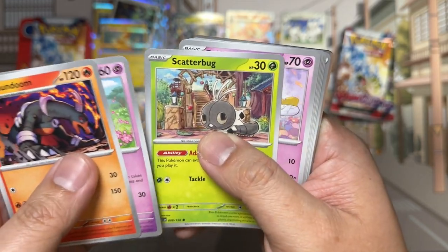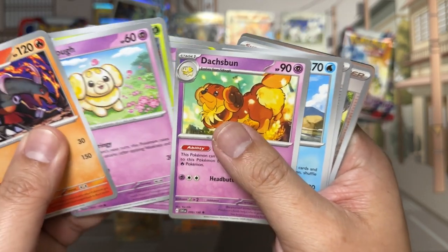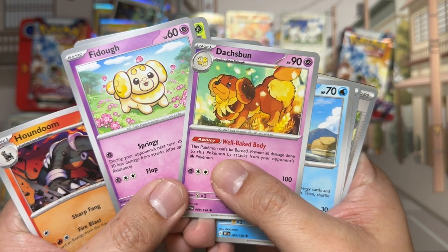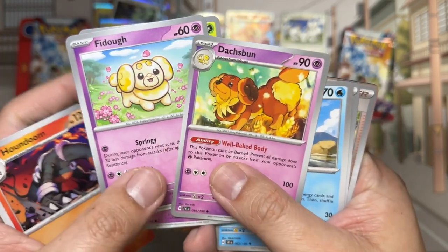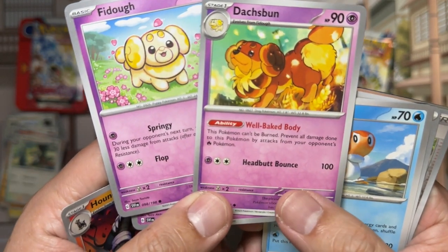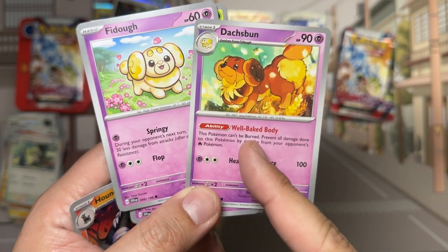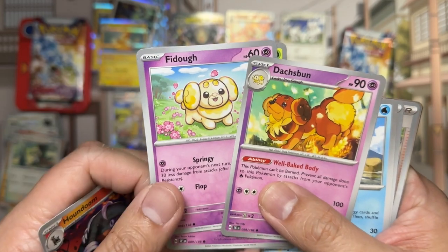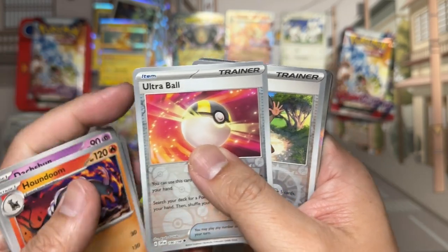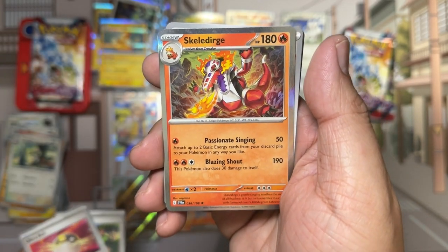Pack: Houndoom, Fido, Scatterbug, Drifloon, Vivillon, Dasbund — there are the evolutions together. I guess this one's before you put it in the oven and this one's after — this Pokémon can't be burned, see? It's definitely after being baked — kind of messed up. Imagine having to evolve your Pokémon by shoving it in the oven. Tatsugiri. Two reverses: Ultra Ball and Youngster. And our hit is going to be Skeledurge.